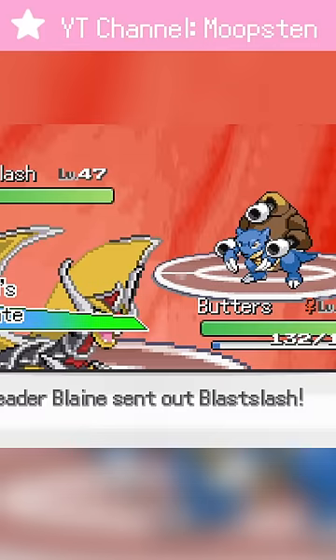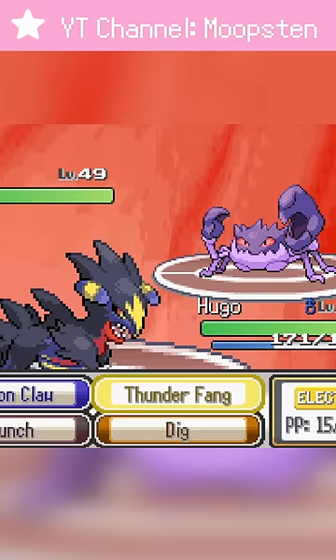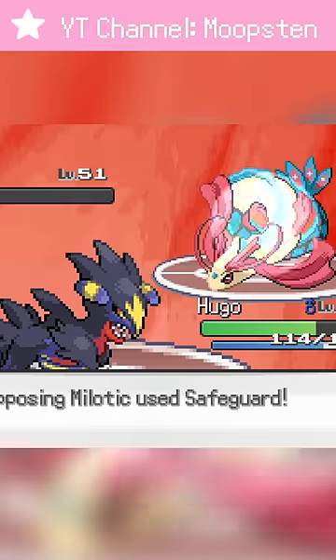Sand Slash Blastroys was destroyed by our new Bisharp Salamence Fusion, Butters. And Hugo can just sweep through his Gengar Kingler and... wait, Mega Milotic? That's sick! Too bad we have to put it down.